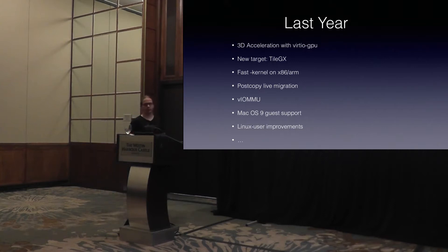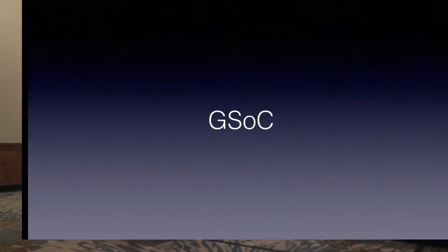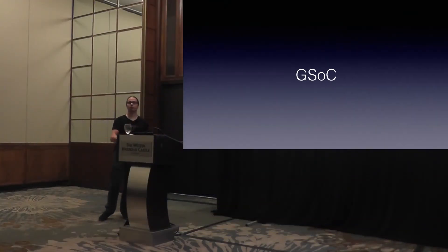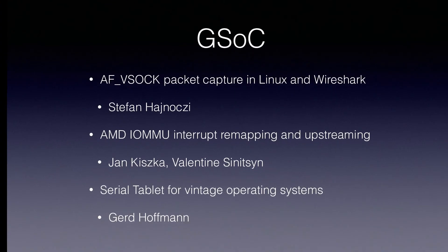So a lot of cool things happened during the last year. And in parallel to just normal code development, we also have things coming up during the next year. The basis for that, just like with the Mac OS 9 support, is Google Summer of Code. Google Summer of Code is basically Google giving away free money for people to develop open source software, as long as you're a student. Doing GSoC, we had a couple of projects.